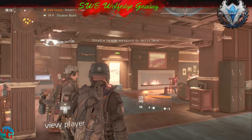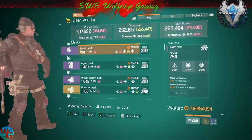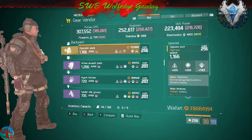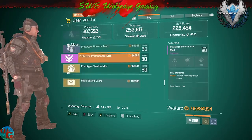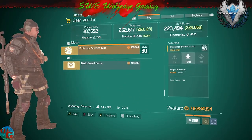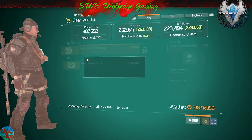Good evening, New York City. There's a Relentless pack ability — not that great. And this is a really good stamina mod — I'm actually going to pick up a couple of those.